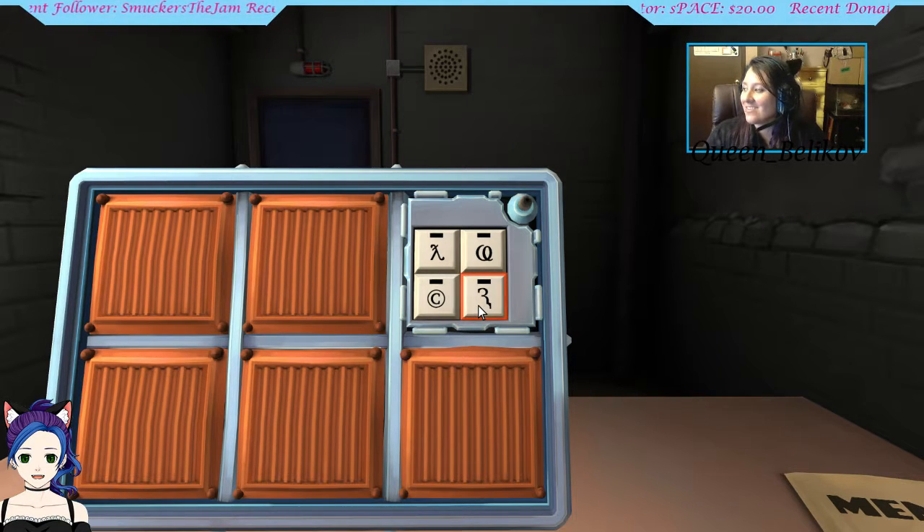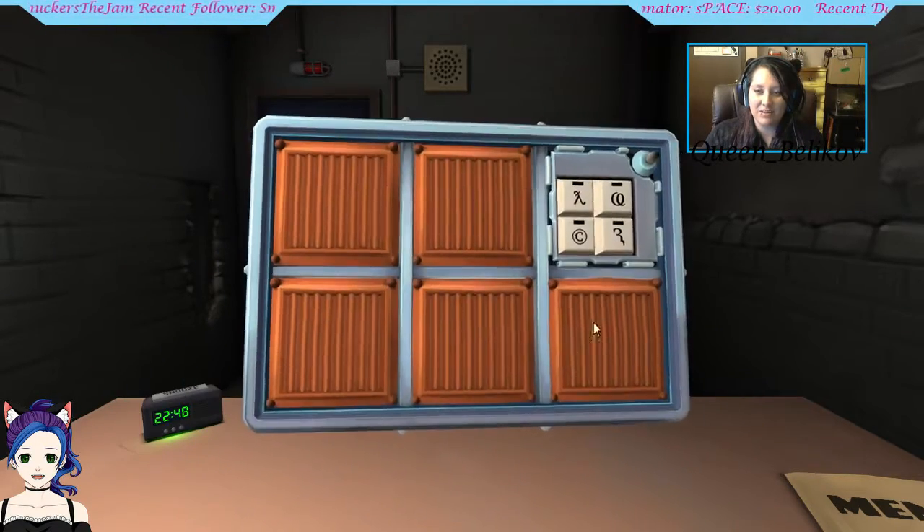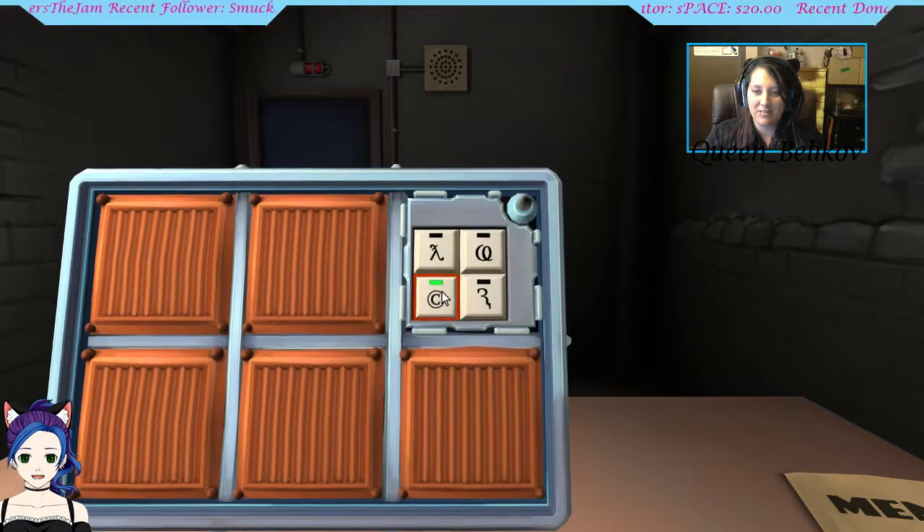Are you on the stream? Start with the lambda — the half-life symbol, the Y with a line and a tail. Wrong. The copyright symbol first. Correct. What the hell? It's the rows, not the columns — you go down the row.